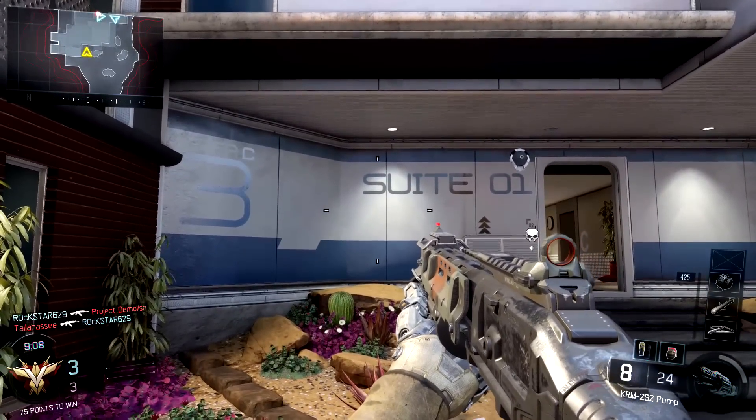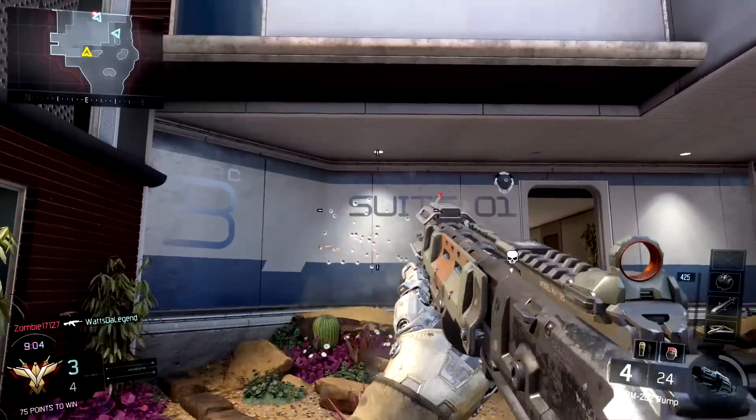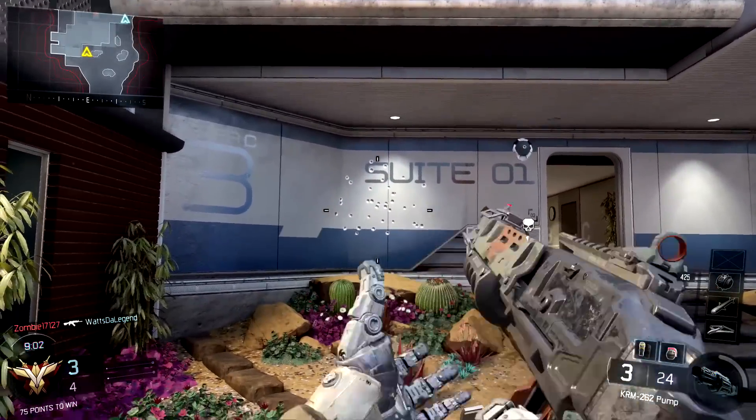If you aim down sights on your shotgun, you're actually going to tighten your pellet spread significantly. Right now you can see me shooting a wall and the pellets, as expected, more or less spread within their crosshairs.